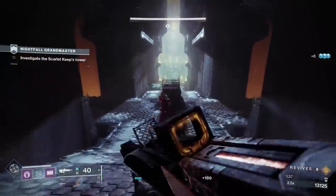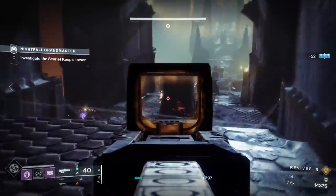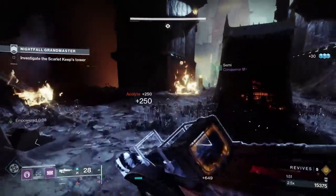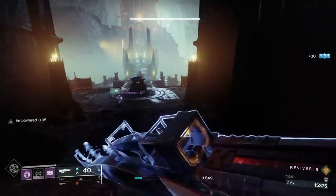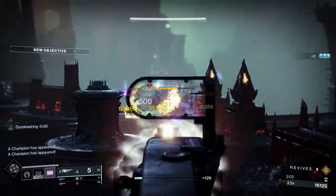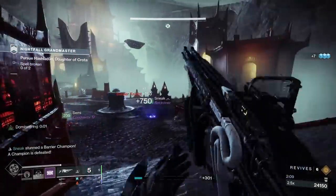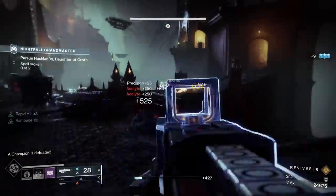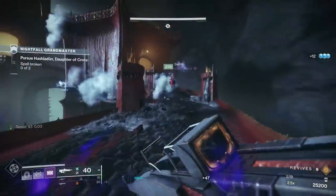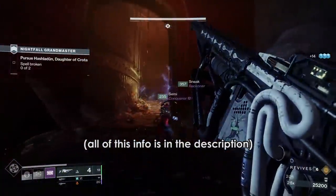Trinity Ghoul goes from what I thought was the worst of the 3 main exotic bows to potentially the best, as that 25% bonus damage gives it a level of consistency that I've really wanted it to have. Having one in your team is really nice for this strike. Riskrunner isn't too bad either as a hybrid offensive and defensive option — the bonus arc resistance is going to be really nice here, but there aren't any overloads and I'm hesitant to suggest it when you have to be hit by arc damage first. Tarantula, the legendary linear fusion, will also be nice just because it's free bonus arc damage.